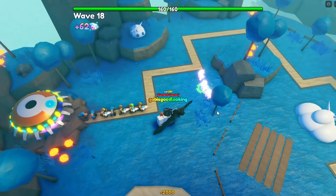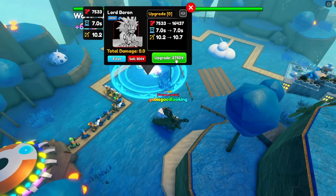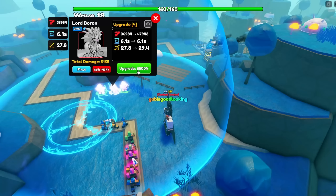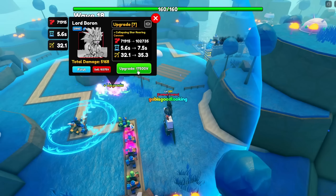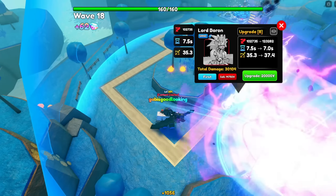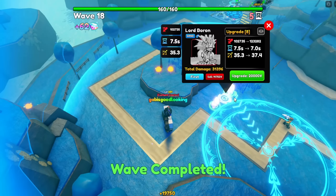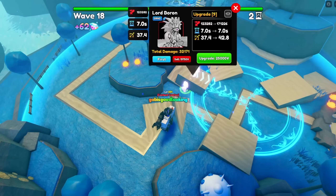The next unit is Lord Boron, a limited and secret unit exclusively obtainable through alien portals, which you get through Alien Spaceship Infinite Mode. His stats at max upgrade and max level are 171,226 damage with his SPA at 7 seconds, making his DPS 24,460.85. You can place three Lord Borons, and at upgrade 8 he becomes a hybrid multi-hit unit, hitting both ground and air opponents.